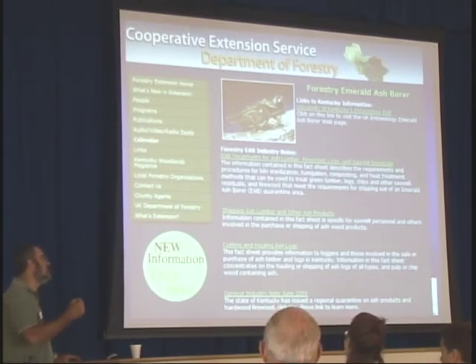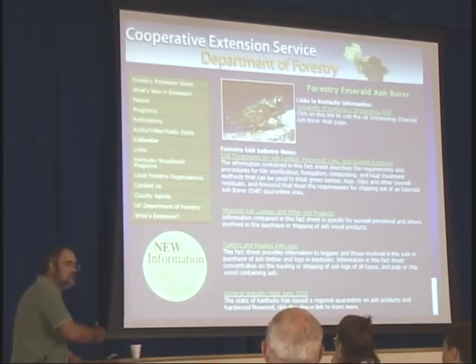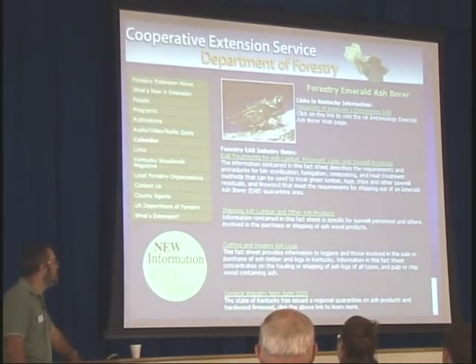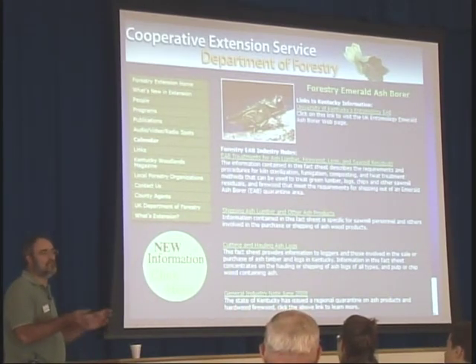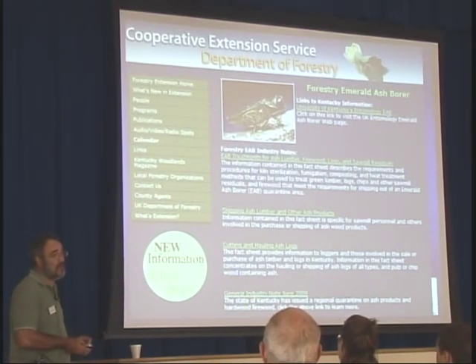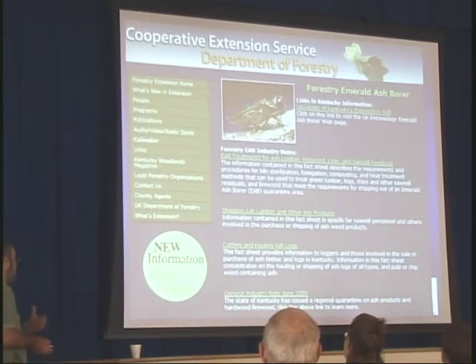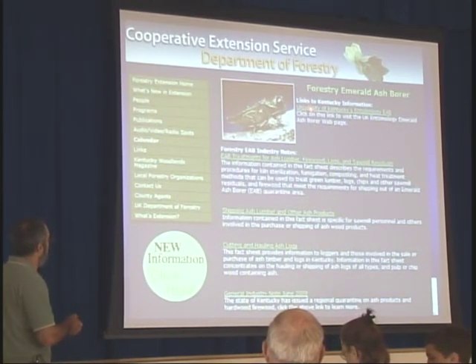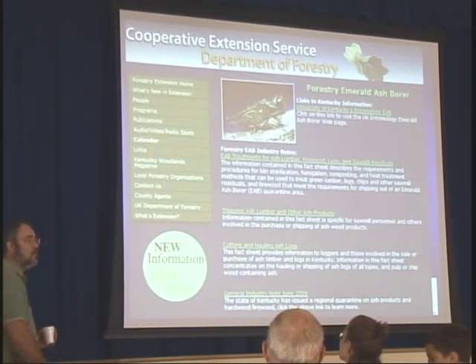There is virtually nothing you can do to protect a large number of ash trees in your woods. Soaking the ground with systemic insecticides around a tree in your front yard works — it's kind of expensive — but you can't do that in the woods. The Division of Forestry is involved in emerald ash borer, and foresters in affected areas are well aware of it. They know what to look for and can help you assess your ash. There are other things that kill ash trees besides emerald ash borer, but certainly now that's going to be a primary concern. You can go to the website and get links to Kentucky's EAB site, which has links to all the federal sites and up-to-date information on what's going on in Kentucky.